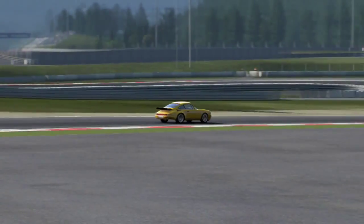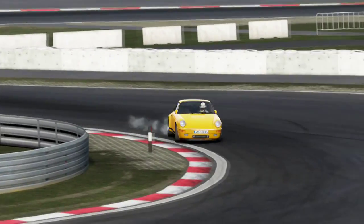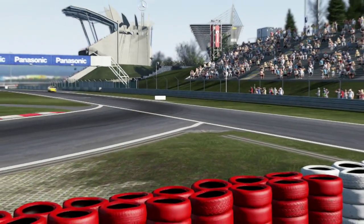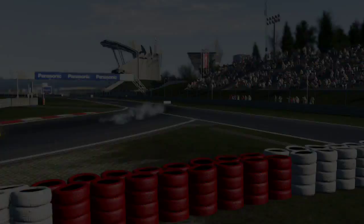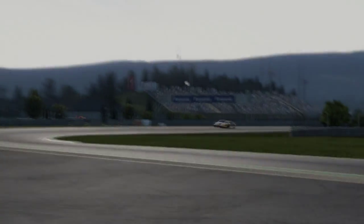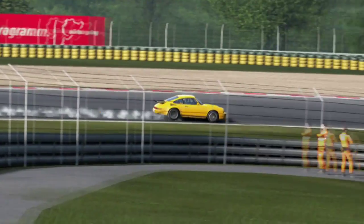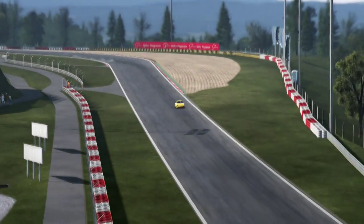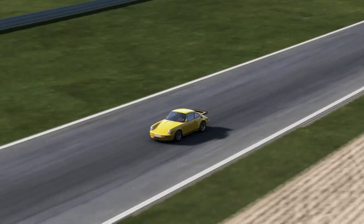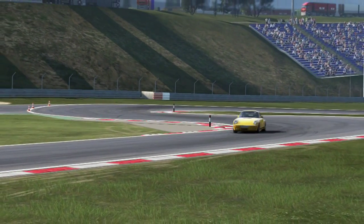Next up is the Ruf CTR, the Ruf CTR Yellowbird. Very, very nice car — very fast. As I said that the BMW 2002 was a good handling car for a classic car, this is definitely a good handling car for a classic car. It does slide, but this is something you don't see in Project Cars very much — it is a very controllable slide. You can control these slides fairly well, and I actually didn't spin this car at all while I was driving it. So this and the Mustang Fastback were the two cars that I didn't spin out at all, which is weird because they're both the two cars that drifted around the most. But yeah, it was actually a really, really nice car.